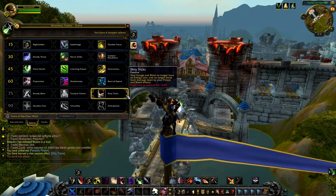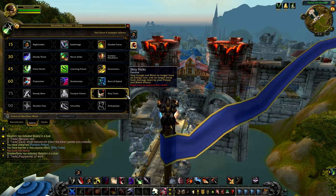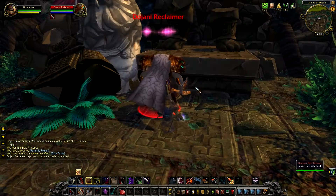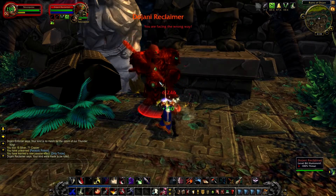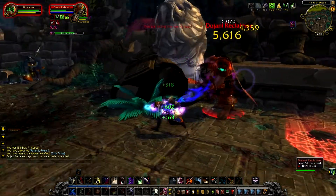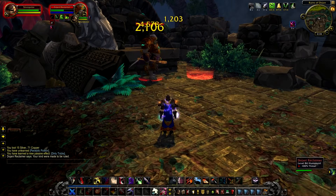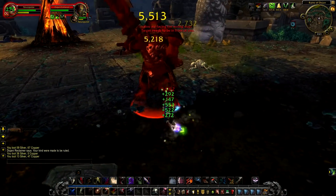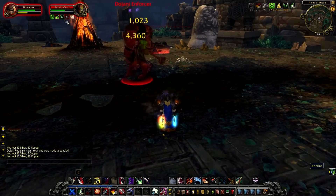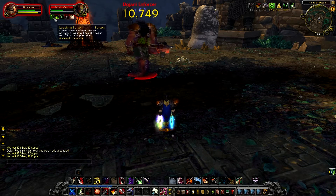Dirty Tricks: your Gouge and Blind no longer have an energy cost and no longer break from damage dealt by your poison and bleed effects. I'm putting some DoTs on my enemy — Garrote and Rupture. Now my Gouge doesn't break from all the DoTs I put on the target. That's how Dirty Tricks works, and all my Gouge and Blind abilities don't require any energy.